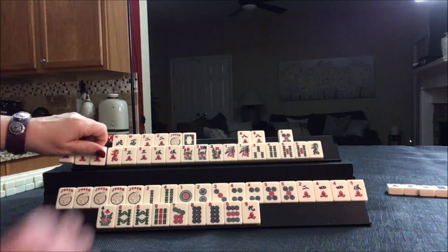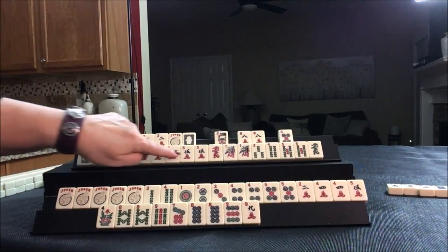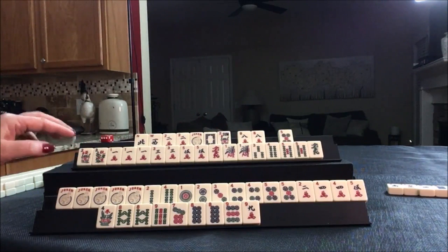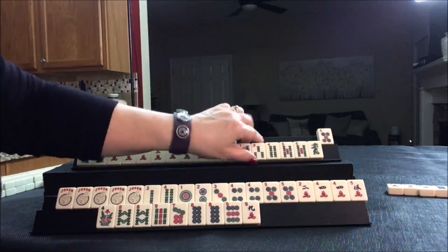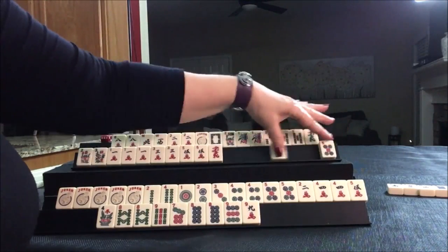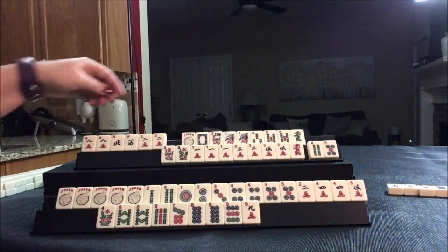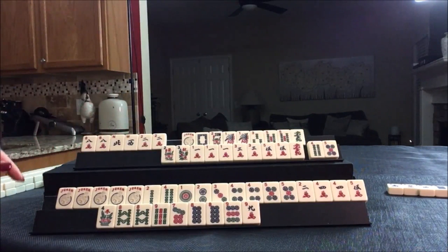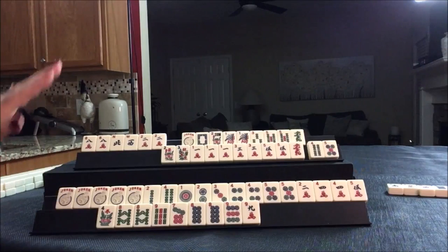Maybe they could do one, three, five. If they did one, three, five — that's concealed anyway. And then up here, play one, three, five. So basically these would go away and those would go away. They're kind of in between a year hand and little odds, no matter how you slice it. Although you could do one, two, three consecutive run, you'd still have to throw away two pairs.